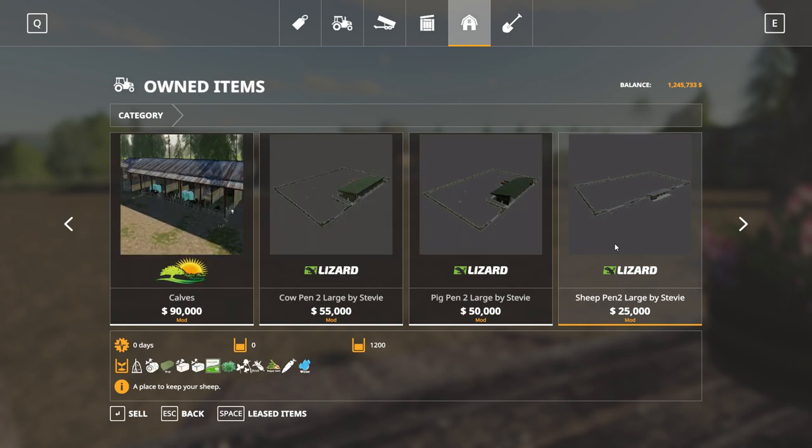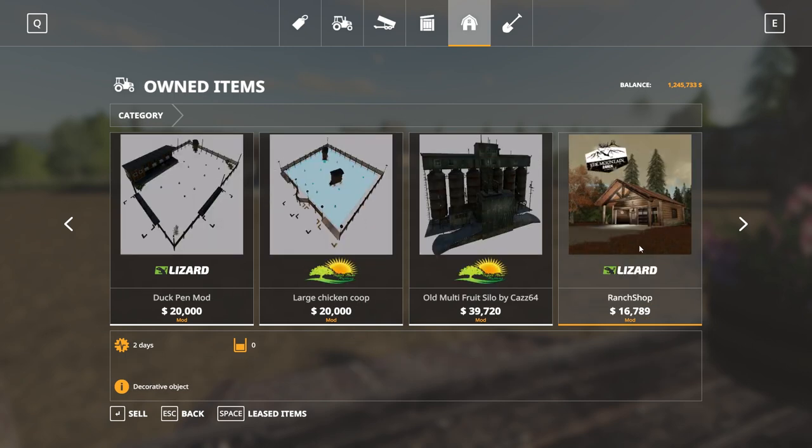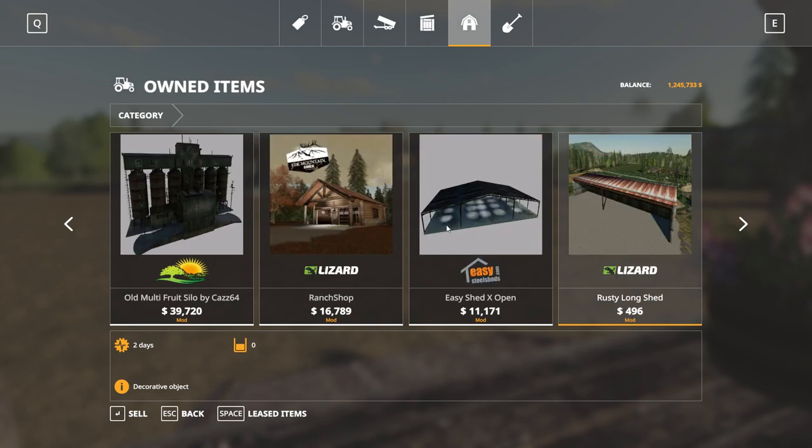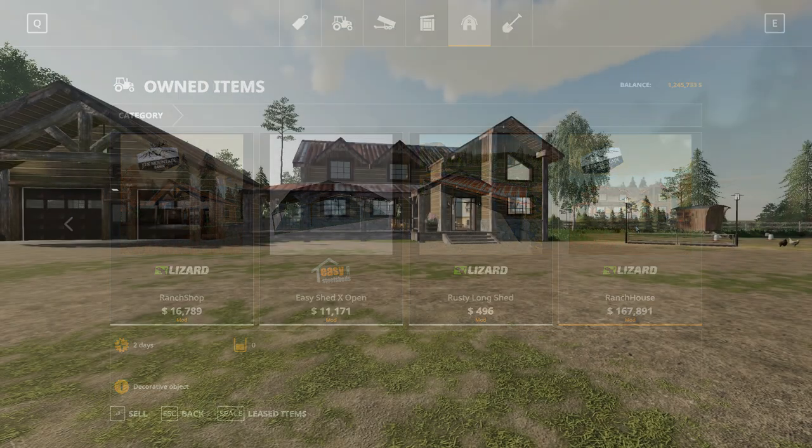These are modded versions but are available in the shop to purchase. If you are setting up your own farm, all of these will be available if you choose to get them, including the multifruit silo, the ranch shop, and both sheds. So it's a pretty extensive loadout of equipment, including the farmhouse itself and the ranch, which you may remember from a couple of other CAS maps — I think particularly Rustic Acres. Obviously, if you don't like some of that equipment, you can sell it and buy whatever you want.